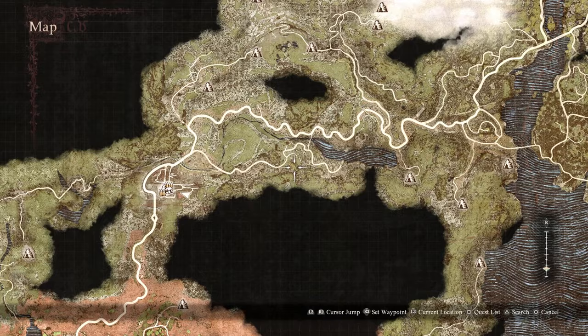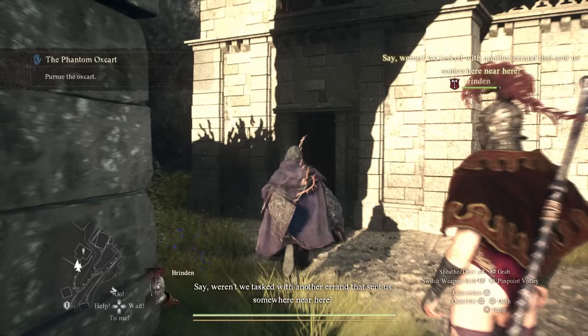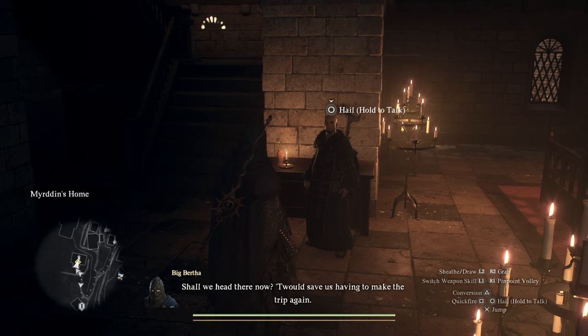Today we're going to be going over where to find the Let There Be Light tome in Dragon's Dogma 2. In Checkpoint Rest Town, there's a house right here — it's a doctor's place. He won't let you in unless you have the fancy clothes, so make sure you have something fancy on — basically the clothes you used to get into the palace.